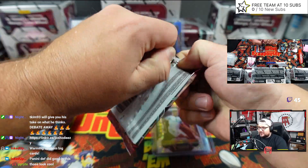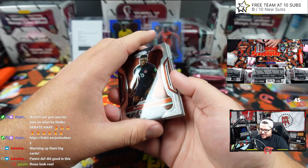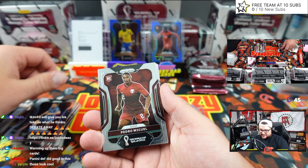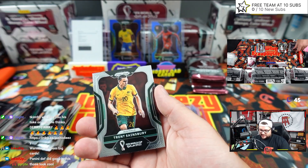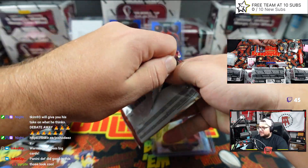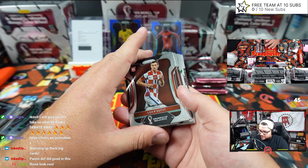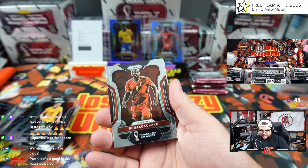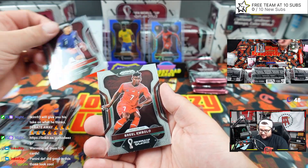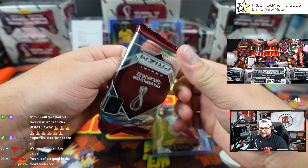That's two packs with no color, no silver, no nothing. It's a little bit different than Hobby — you're always getting something out of Hobby. Three packs with basers, rookies, inserts, better base. The number ones are definitely cool. We're cold streaking right now.